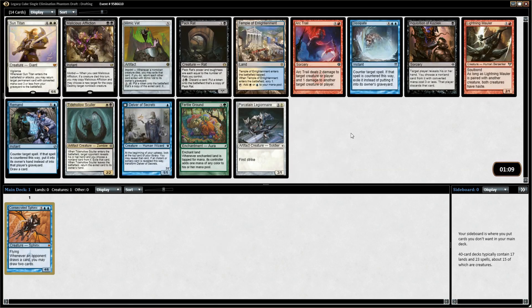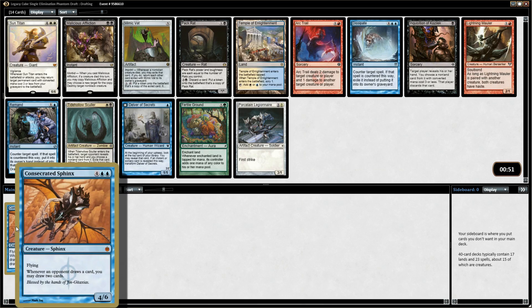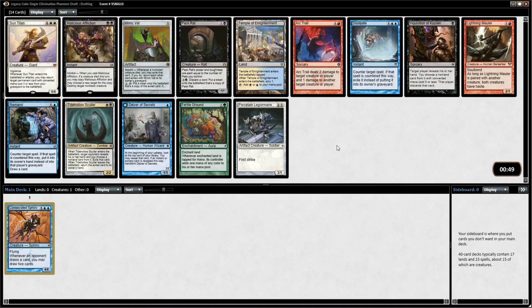Mono-red is also something you want to prioritize. Instead of things like Thundermaw, which is a really powerful effect, I actually prefer to prioritize one and two drops. Something like Jackal Pup as a 2/1 is often more important than that Thundermaw we saw in the last pack, even though it's a 5/5 hasted flyer. We took Consecrated Sphinx because it's just the biggest effect — a really good finisher for blue control decks.